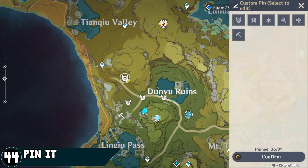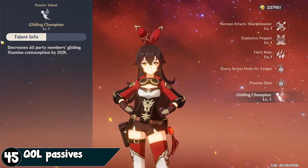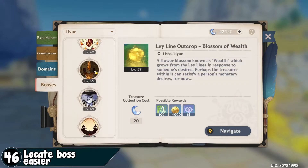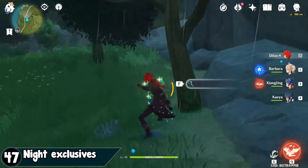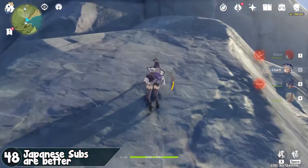Mark your map — it's a feature, use it. Check character passives; they offer a plethora of buffs for quality-of-life purposes. Use your book to locate bosses. Some materials only show up at night. Play with Japanese sub for maximum experience.